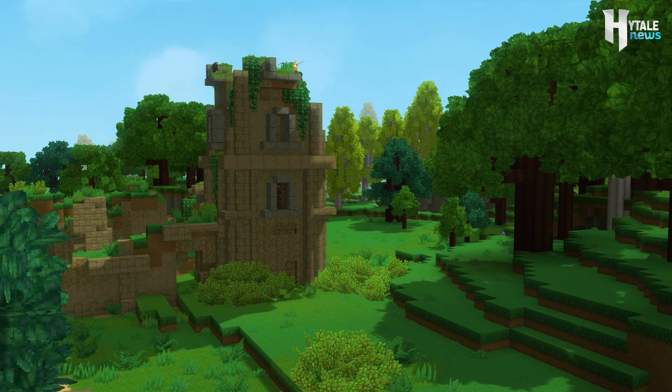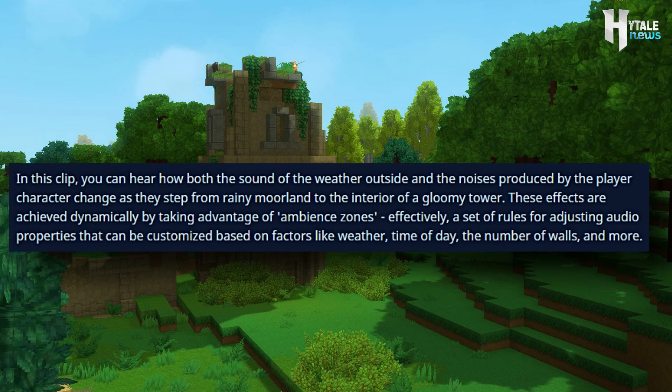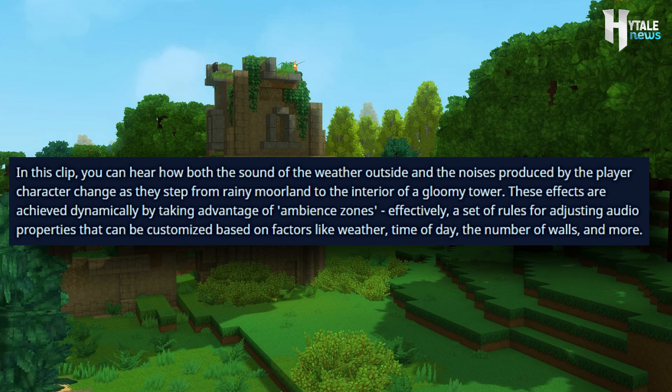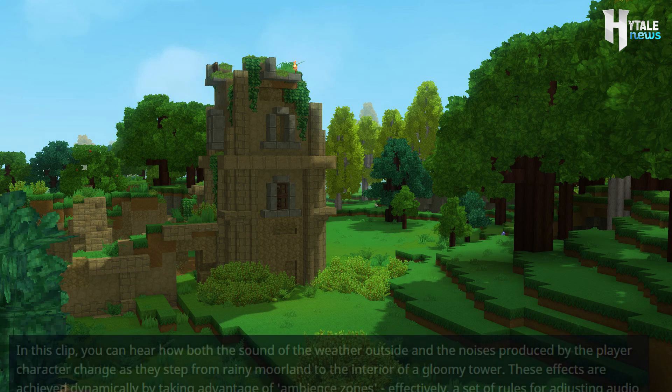I'd say this is my favorite part of the blog post so far, as these clips will really show us how the weather effects work in Hytale. In regards to the clip you just witnessed and heard, the Hytale team said: 'In this clip, you can hear both the sound of the weather outside and the noises produced by the player character change as they step from the rainy moorland to the interior of a gloomy tower. These effects are achieved dynamically by taking advantage of ambient zones — effectively a set of rules for adjusting audio properties that can be customized based on factors like weather, time of day, the number of walls, and more.'